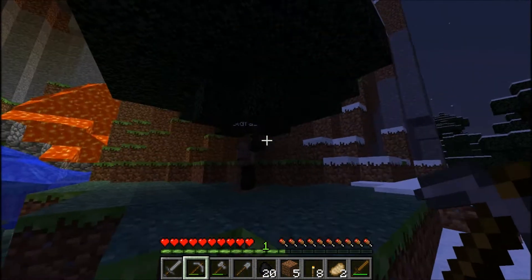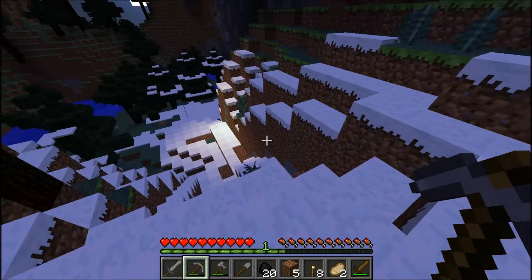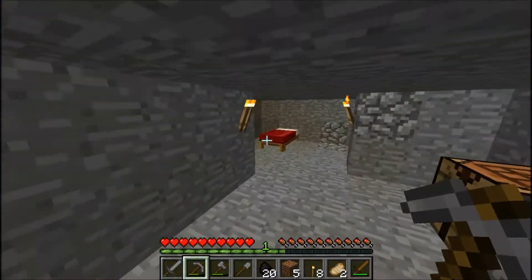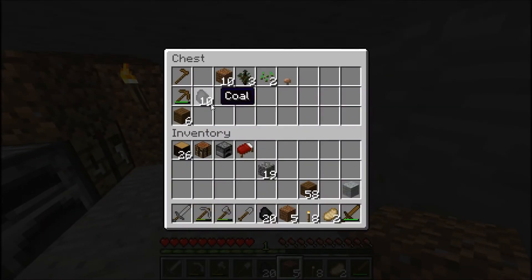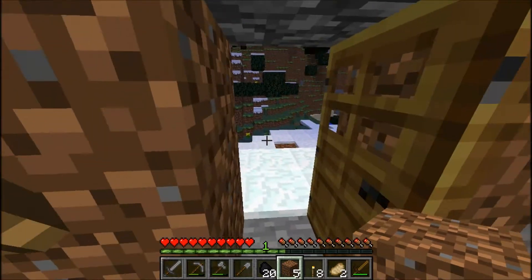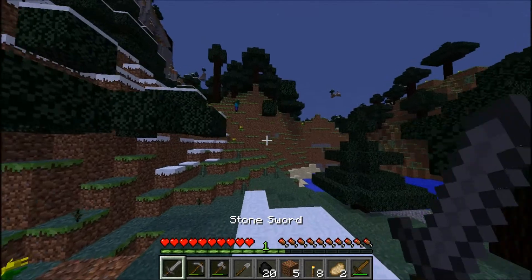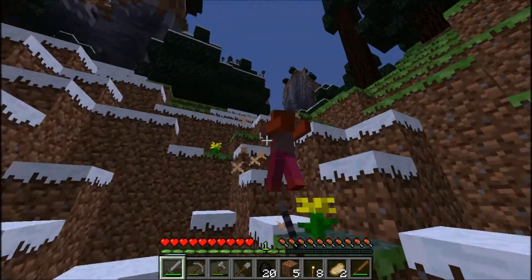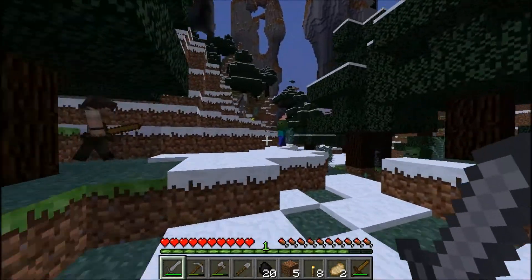Considering we're right beside our spawn anyways, that's probably a good idea. I'll grab it and the wool too. I'll leave the coal and the wooden tools in there just in case. How'd that crafting table get there? Herobrine. You mentioned Herobrine. Do I need to say it three times for something bad to happen? I didn't say Herobrine three times, so Herobrine's not going to do anything to us.